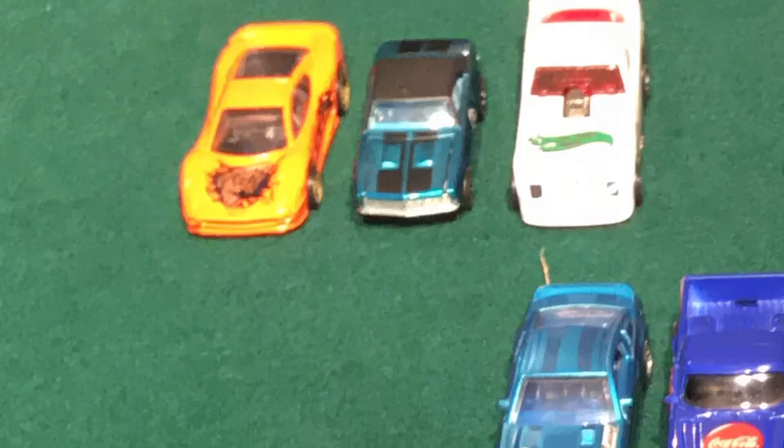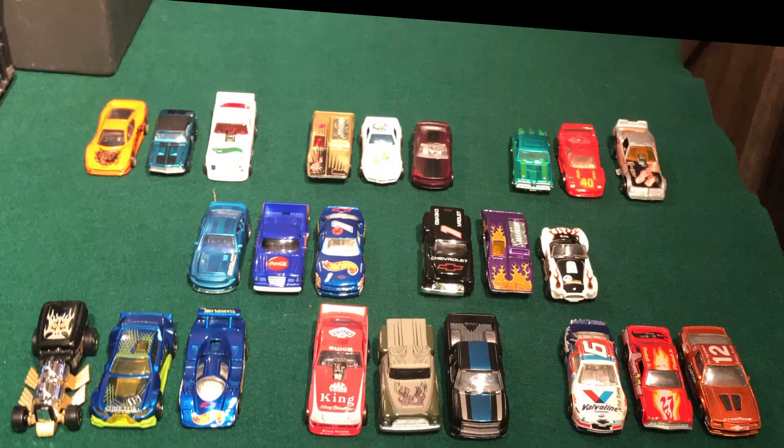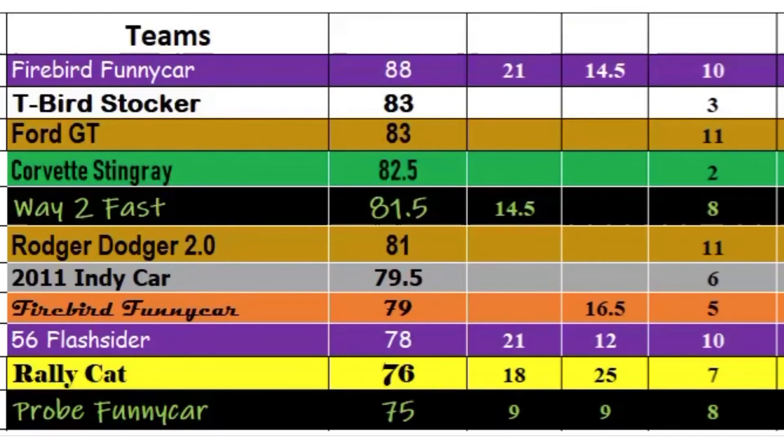That's our last set of cars from the Hudson bracket: Mr. Mom's Probe Funny Car, 3D Botmaker's 50th Anniversary Camaro, and Red Pill Racing's Jaguar XJ-220. So the brackets are finished — here's the second and third groups of cars. After adding two points today for the cars that qualified, the Fairmont is still in first, followed by the Camaro Z28, T-Bird Stocker, Way Too Fast, Super Snake, and Cobra. There are lots of cars that still have a chance, because the top car is going to come out of this with almost 50 points. We'll finish out and show everyone where their cars are at after this race.